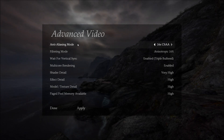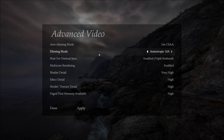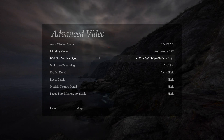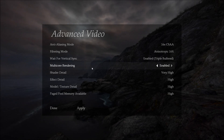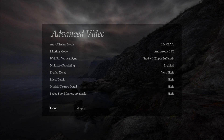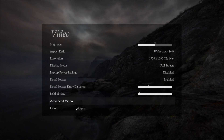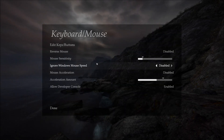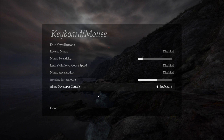Advanced video options include anti-aliasing, anisotropic filtering, v-sync, water rendering, shade detail, effect detail, model texture, and patchable memory. So yeah, with the exception of a few little niggles, the menu is pretty good. You can also re-bind the controls, and you've got mouse acceleration — all that kind of stuff.